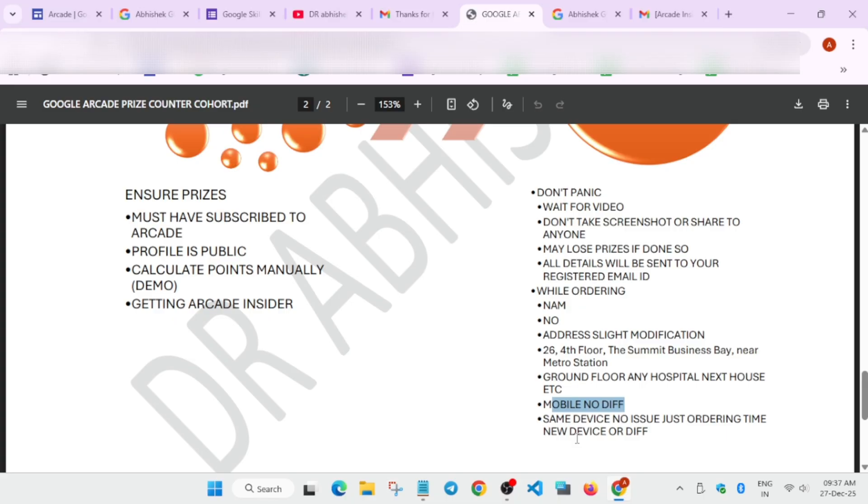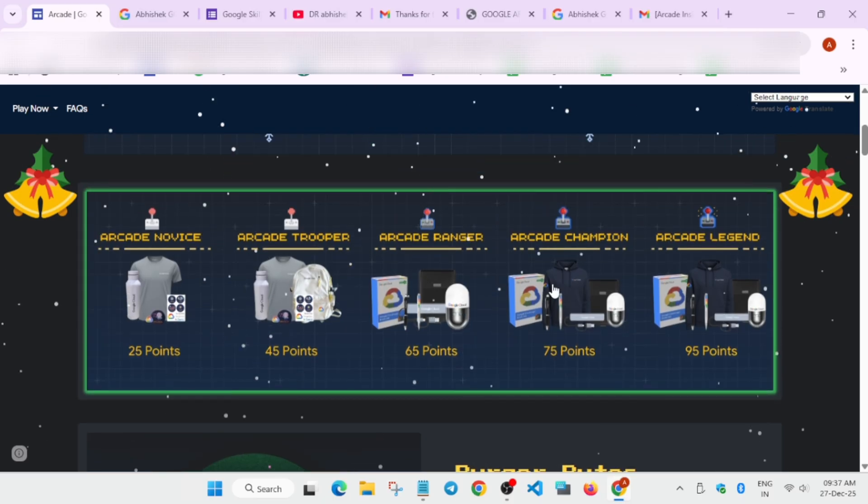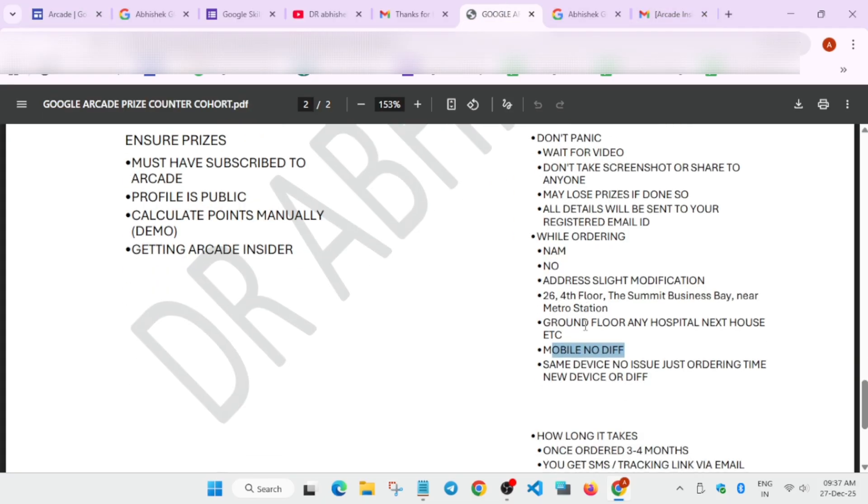Be careful with Chrome autofill — make sure it doesn't paste the same address used by another participant. Your order will be canceled if the name, mobile number, and address are all identical to another order. In this cohort, many genuine participants had their orders canceled because of duplicate details. A slight address modification is all it takes to avoid this.